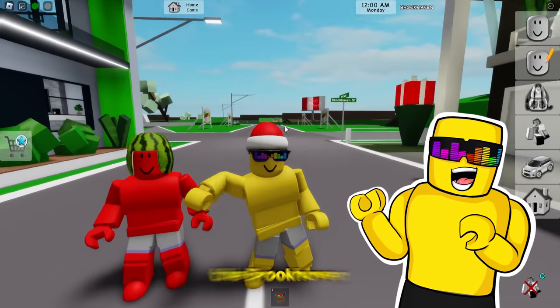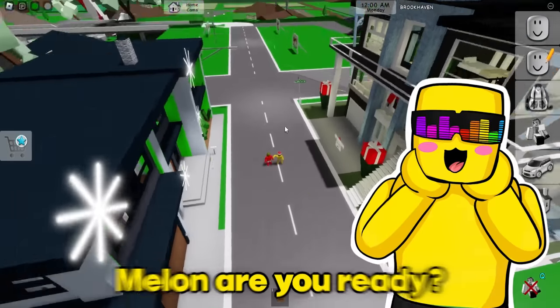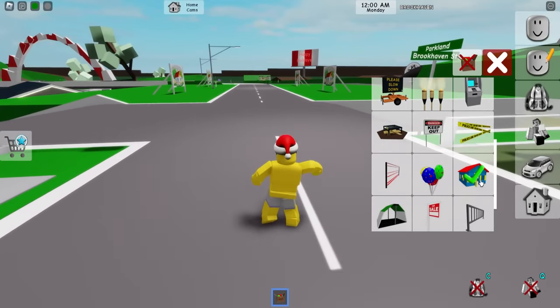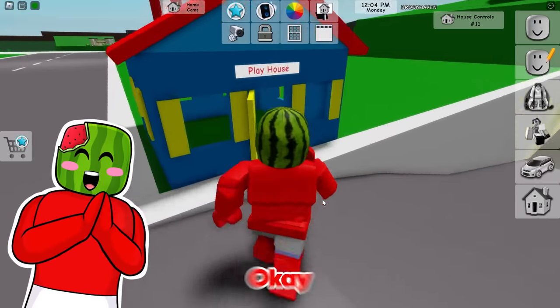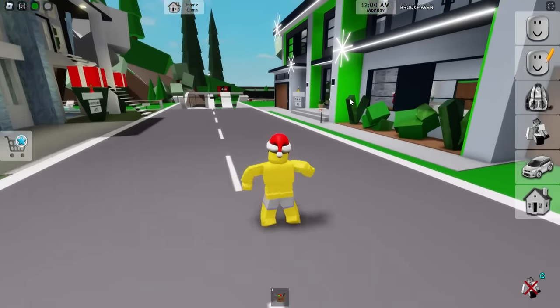It's time for the Brookhaven hide and seek house ban challenge. Melon, are you ready? Let's do this thing, Sonny. I'm hiding first, which means you need to go in this little tiny playhouse and close your eyes — no cheating. I'm putting it right here on this grass. Okay, I won't look, I pinky promise. Okay guys, it's my turn to hide.